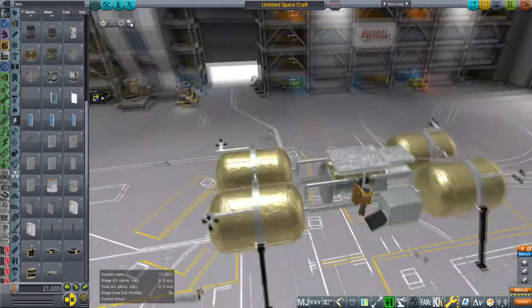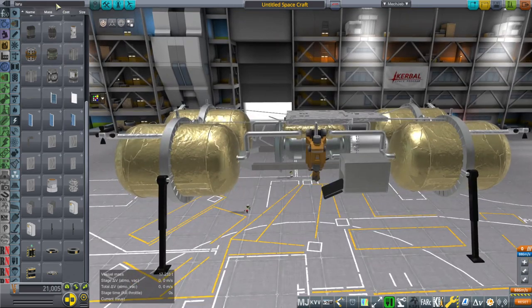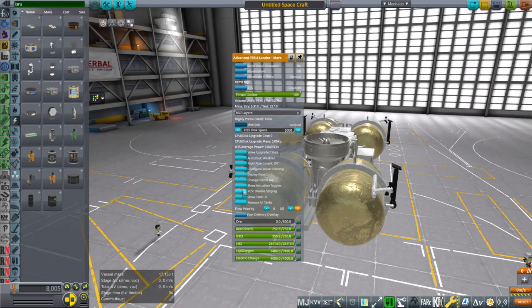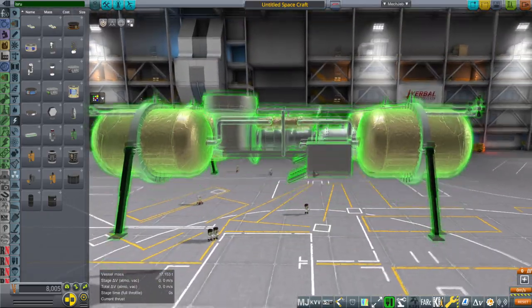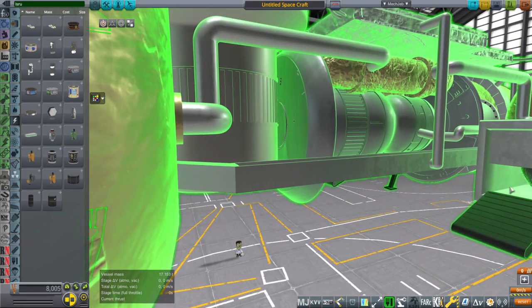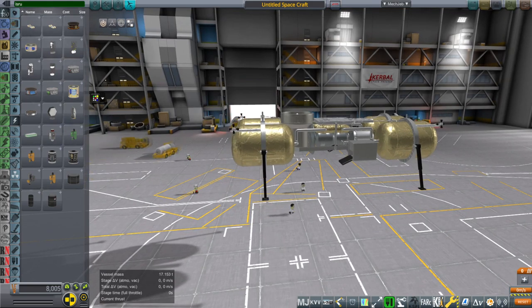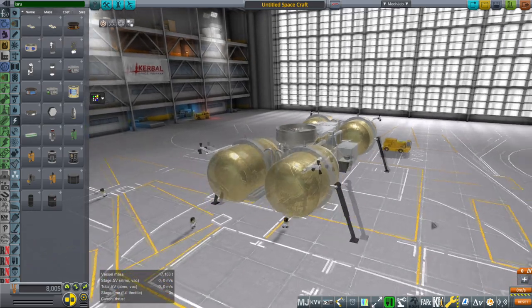You can see the ISRU unit here - notice the gap I left. That's because this is the moon version. There's also a Mars version that has an additional intake for CO2 - though I didn't animate the intake. That gap was left so I could place the intake. I even put little ore in the boxes, though the ore doesn't look like Mars regolith. Somebody suggested having the ore pile up dynamically to match actual ore levels in the vehicle, but that's beyond my capabilities.